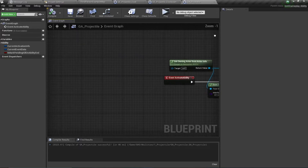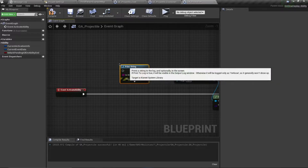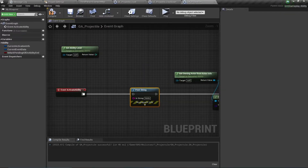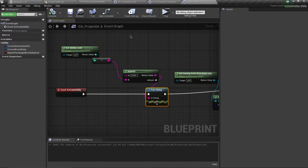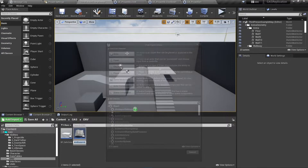To see the ability level at runtime, I'll add a print string node and search for Get Ability Level, then append the text 'Level' to make it readable. By default, all abilities are granted at level zero, which we set inside C++. Now I'll give the player a way to level up this ability.